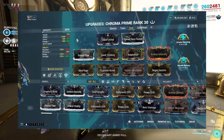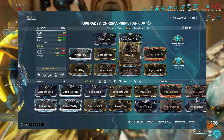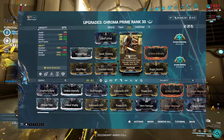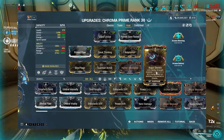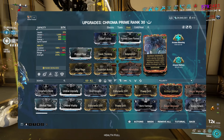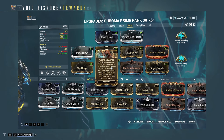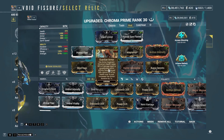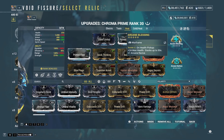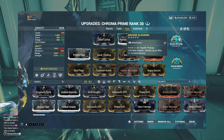Prime Sure Footed once again. Then Prime Flow, Quick Thinking, Arcane Battery, Arcane Blessing, Hunter Adrenaline, and Adaptation. For strength we're using Blind Rage, Archon Intensify, and Augur Secrets. Archon Intensify purely because I don't have to add another Umbral forma and I can still get a good strength buff, considering Guardian Armor is letting me heal a lot. If you're playing with teammates you'll take more damage but the build will be just fine. Arcane Blessing can be swapped — I'd actually recommend Arcane Tempo here since I'm using the Boar Prime with its Incarnon and it's really nice when I have a fire rate mod on it.